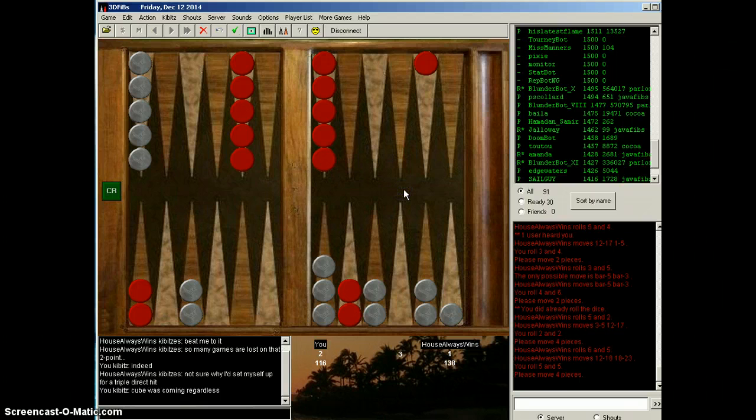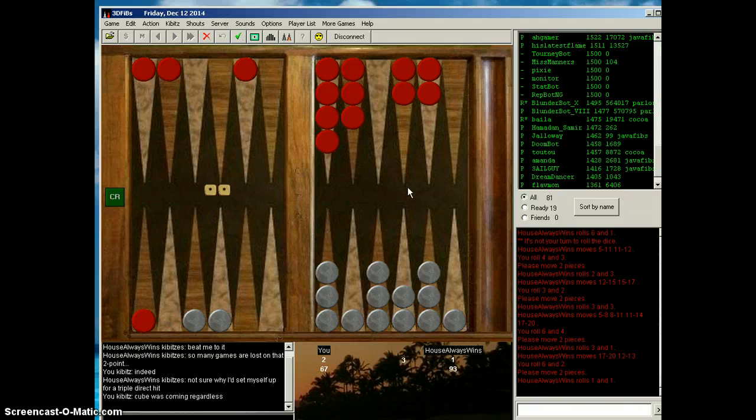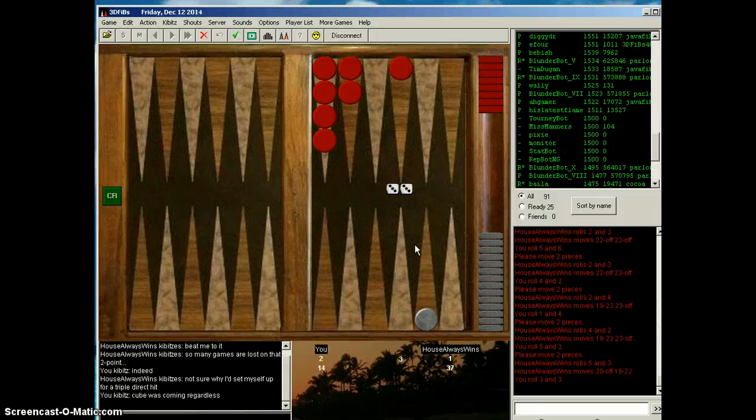That looks nice. I'm going to pause this video until we see how this plays out and maybe we'll catch the ending. As you can see, it became a race that I'm way ahead in — it's looking like I'm going to win. We'll see if we can bear off quickly. We've got a minute and a half left. Okay, we're back — he's going to need to roll double 6s a bunch of times. He's really backed up there and I've got no misses. There we go — that's the game.